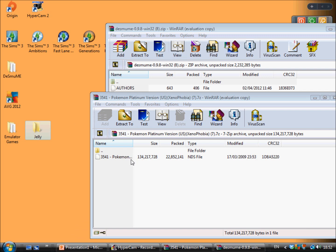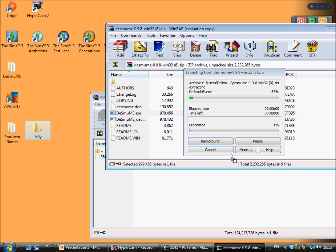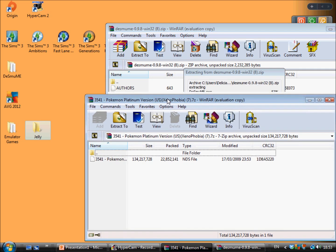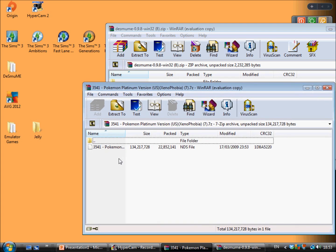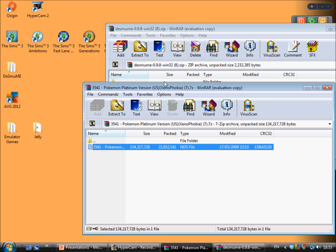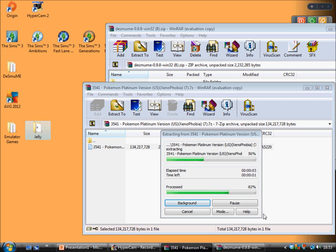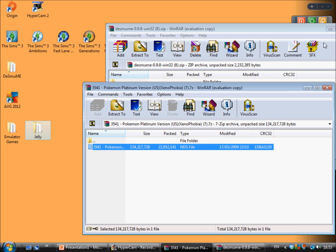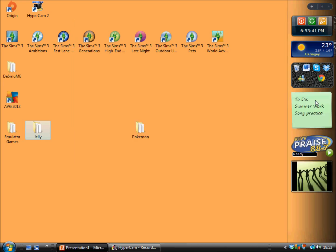You extract this file here — it's an application called desmume.exe — and drag and drop that into the folder that you made. It'll take some time because it's quite a heavy file. Then you drag and drop the ROM, which should be in a different WinRAR copy, drag and drop it in. Easy lemon squeezy. Then you don't need them anymore, so just close them.